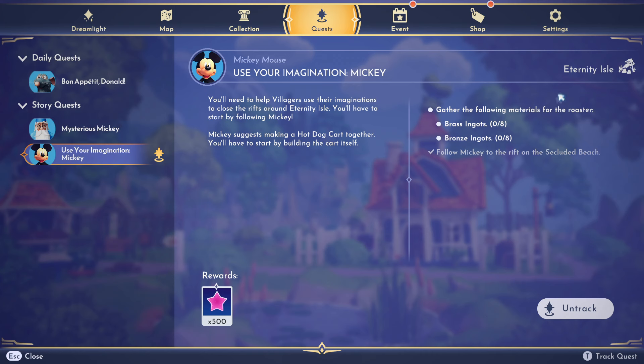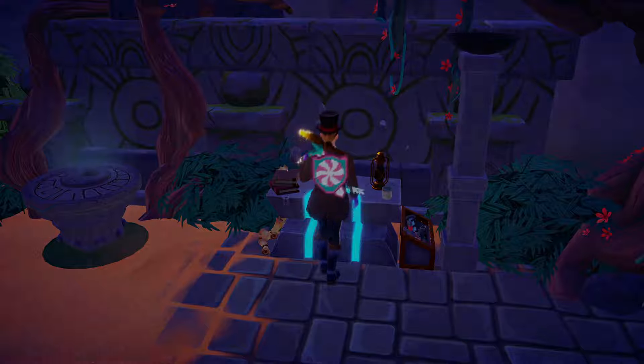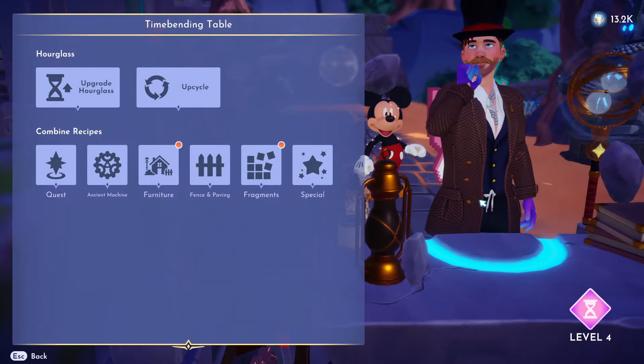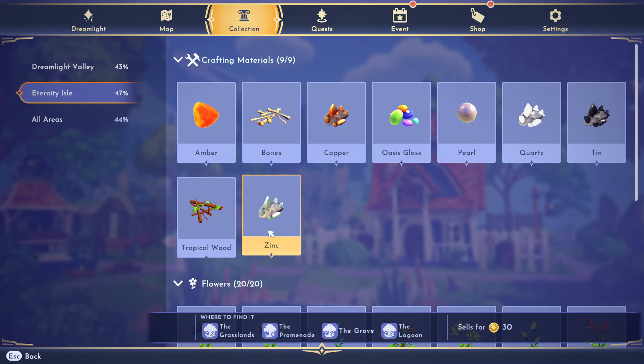Okay, so we need to get some brass ingots. That's what Mickey wants after taking me to his rift spot. So let's go ahead and craft them. To get the brass and the bronze ingots, we have to get the zinc, which is found by mining in the Grove Lagoon, the Promenade, and the Grasslands.